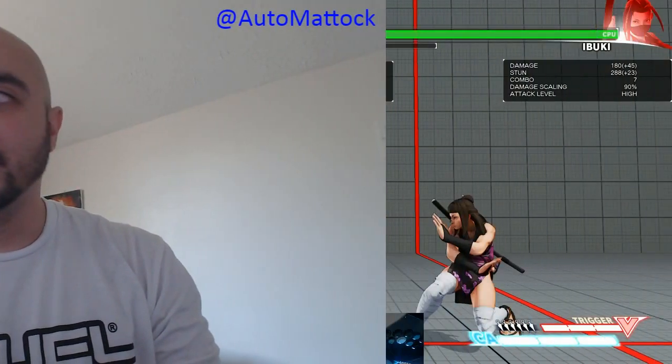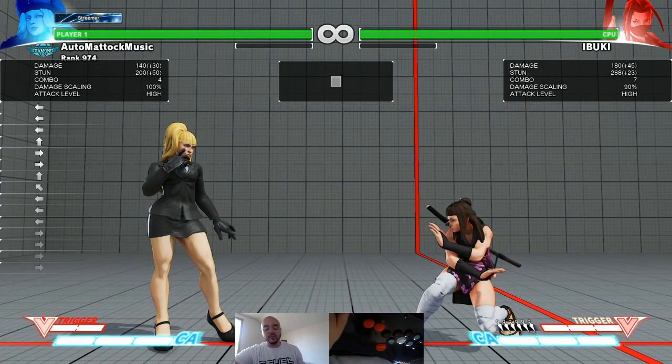What's going on folks, I'm Automatic and today we're gonna talk about Kolin's crush counters, mainly just her neutral hard punch and her neutral hard kick — 5HP and 5HK.